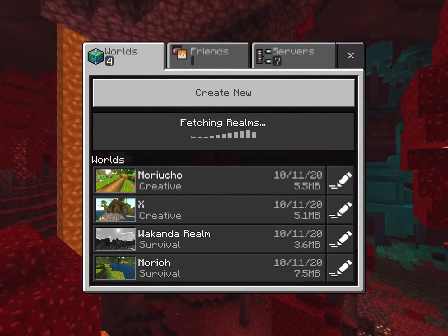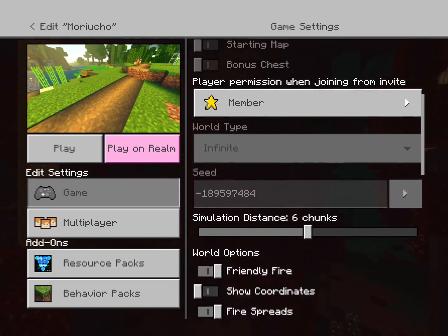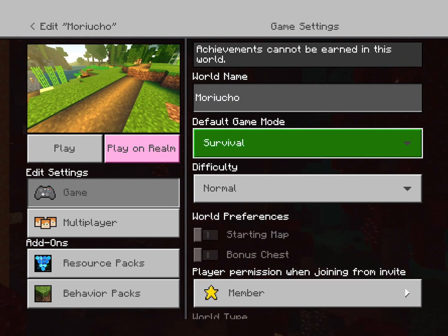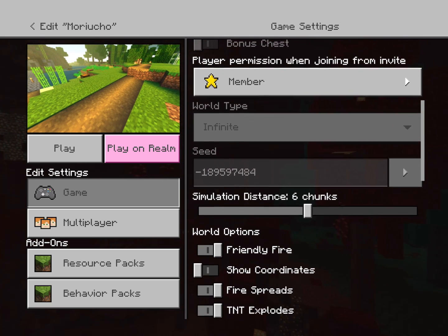As you can see, I am looking at the thumbnail and setting it back to survival and turning off cheats. Achievements still can't be earned of course, and what we need next is the seed of this world.